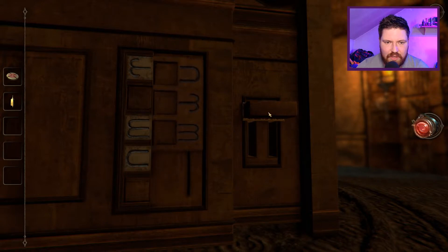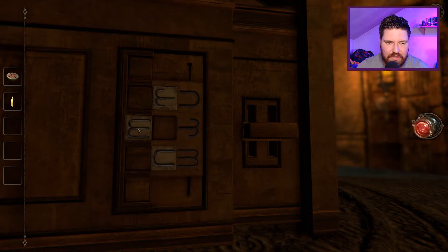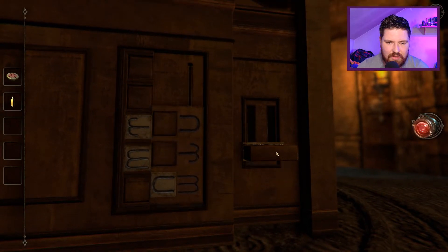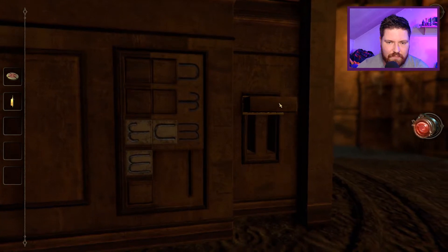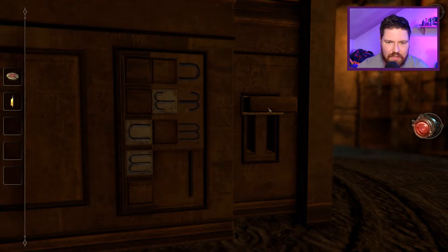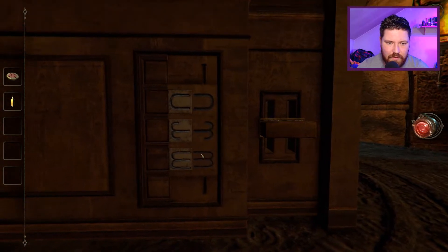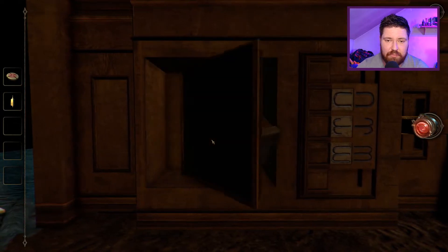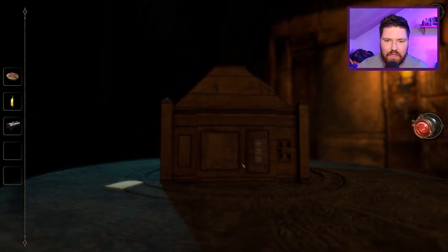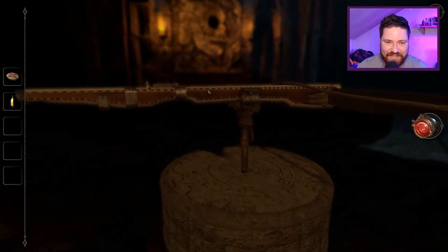I'll bet that goes in there — it does. So is this all I need to do? Drag that down to there, put that in there, drag that back. That's the handle, Brad. That's gone in the right one, so that goes there, then goes in there — I assume I'm just matching these up. Makes sense. What the hell is that? Is that a gauntlet? A trigger mechanism — sweet!